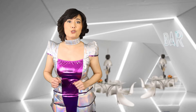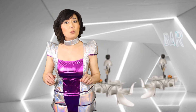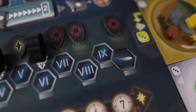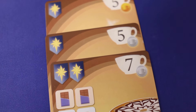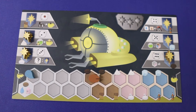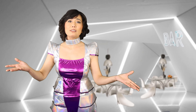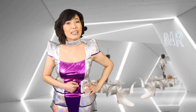Then it goes to the next player who chooses a die, one of their ships, and does the actions till all players are out of ships. After 10 rounds, players count their points from completed coffee orders, honour track and upgrades on their boards, and whoever has the most points clearly can run their company the best and wins.